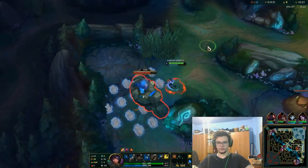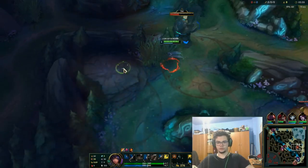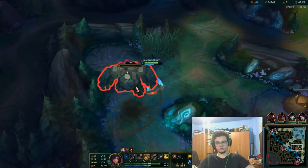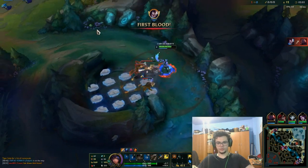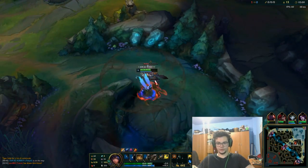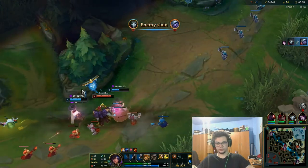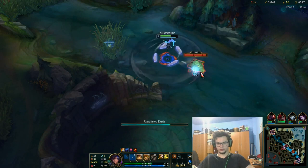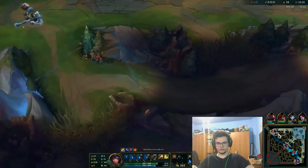I'm playing AP jungle and I intend to go for something like Shadowflame into Rabadon's. I'll show you the clear and maybe cut the video so you see only the important parts. After finishing this blue, I'm going to move towards wolves, then check the top side. I'll get Scuttler and try to see that side of the map. Lee Sin is probably on top by now if he didn't start on the other side. I'm going to place a deep ward in the tri-bush.